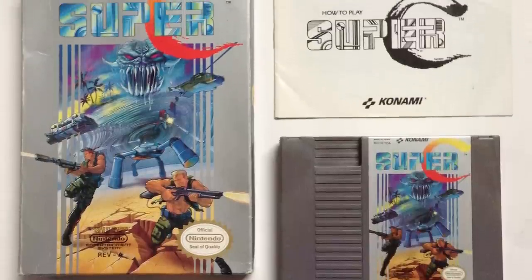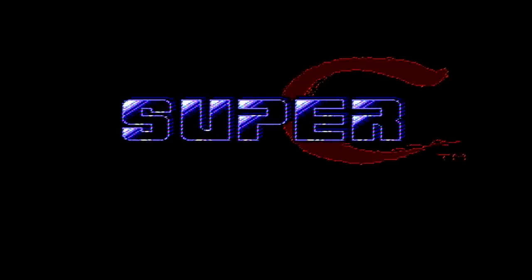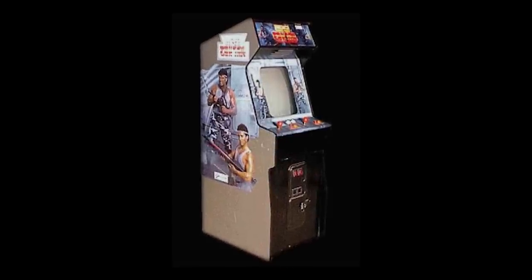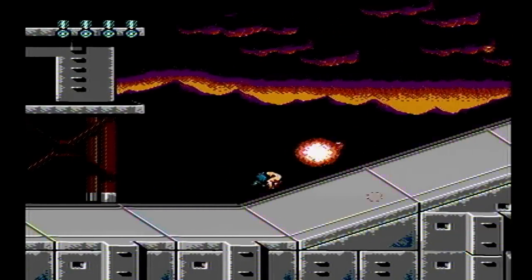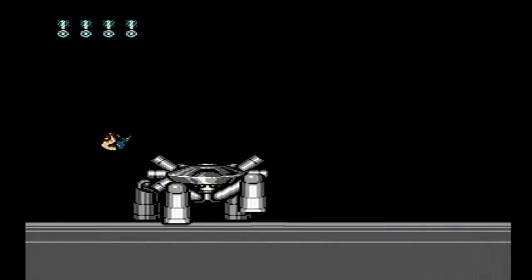In 1990, Konami developed and released Super C for the Nintendo Entertainment System. A sequel to the original NES title, this is another two-player run-and-gun action game. A port of the 1988 arcade hit, this is the last Contra game to be released for the arcades. A year after the battle with the Red Falcon organization, Mad Dog and Scorpion are sent on another mission.